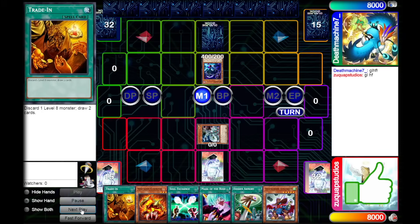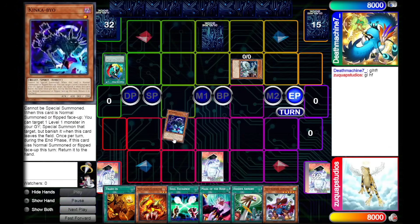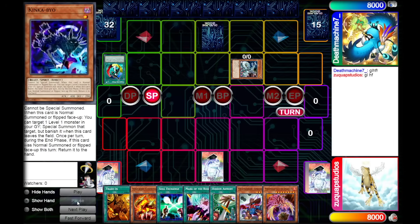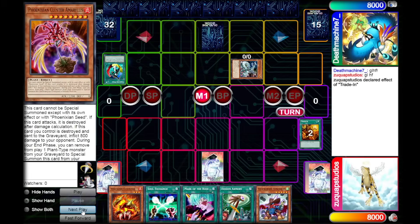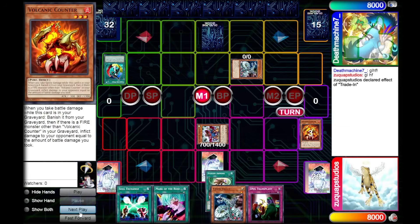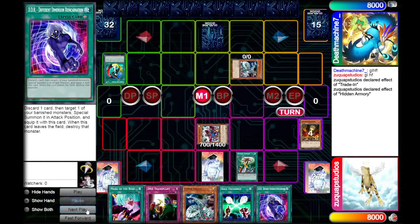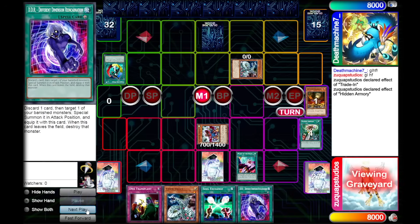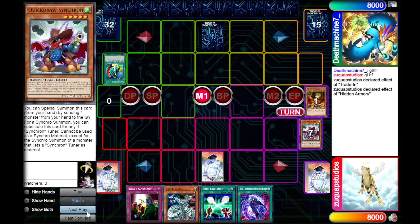My opponent then normal summons Kinkabue, activates Creature Swap, giving us the Kinkabue — and because it is a spirit monster, it will go back to my opponent's hand. We draw a very good card in Phoenixian Cluster Amaryllis. We activate Trade-In, discarding that Amaryllis to draw two new cards. We special summon Quick Draw from our hand, discarding Volcanic Counter. We activate Hidden Armory, which mills a plant monster, adding DDR from our deck to our hand. There's been a lot of flip-flopping monsters this game.